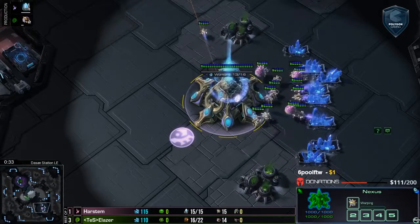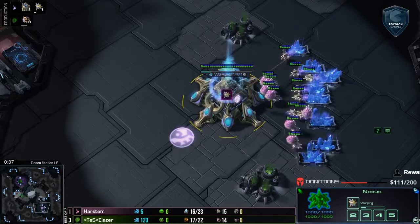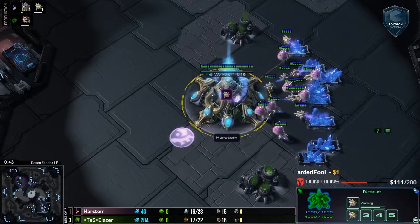Getting into this game — Silver, want to get these introductions underway? Yeah, we've got Harstam. He's down by two, the score is 3-1. He's our pink Protoss player, and he's in the bottom right.